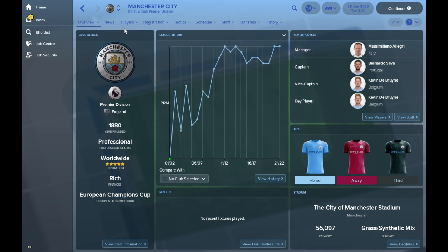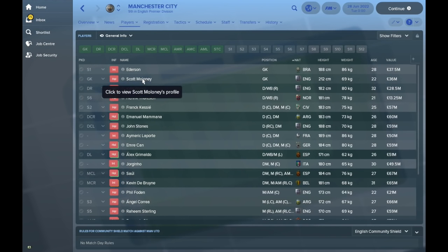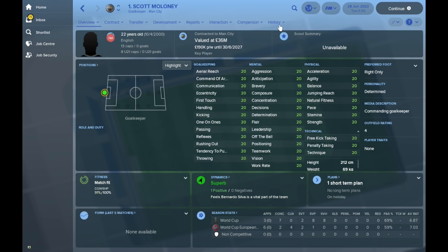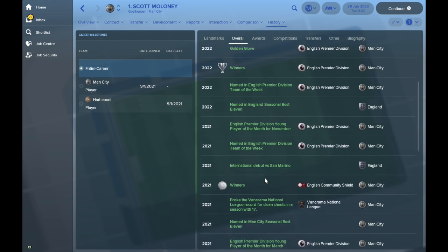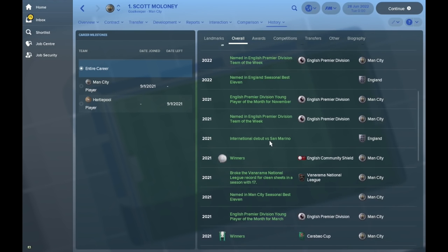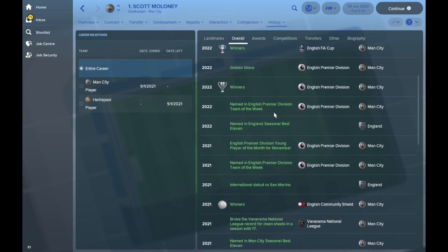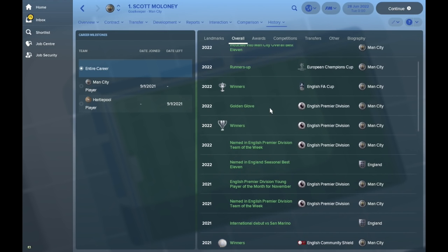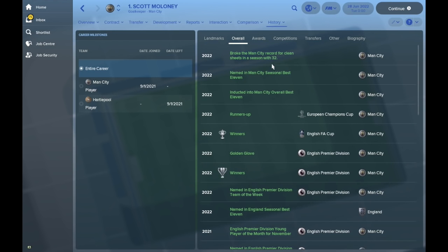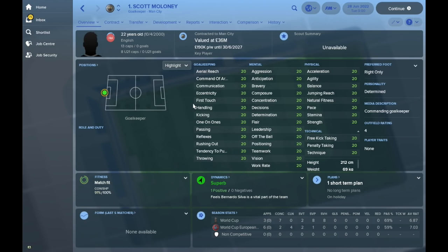Scott Maloney is the number one keeper at Man City, ahead of Ederson, worth £36 million with 13 England caps. His career stats show 36 league games with 18 clean sheets, and 32 clean sheets in 59 games across all competitions — a sensational return, although his average rating dipped just below 7.0 for the first time since his very first season. Looking at his milestones: he won the Community Shield, made his international debut against San Marino, was named in England's best 11, won the Premier League, won the Golden Glove, won the FA Cup, was runners-up in the Champions League, broke the Man City record for clean sheets in a season with 32 — not a bad first full season for our sensational goalkeeper.